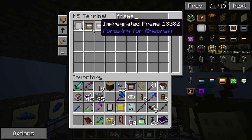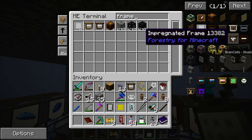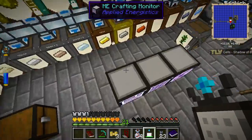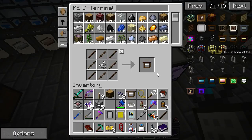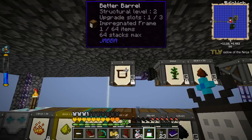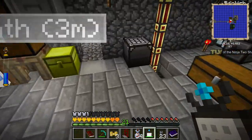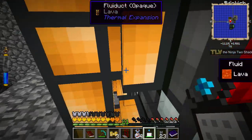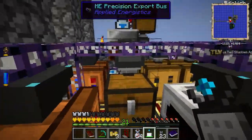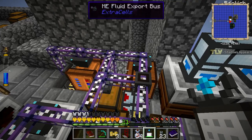Was that another frame? Impregnated frame — how come we only have one? Did I just make another frame? Impregnated frame — I still have only one. Impregnated frame — two. Good. They stack. Let's check — four impregnated frames. Good.